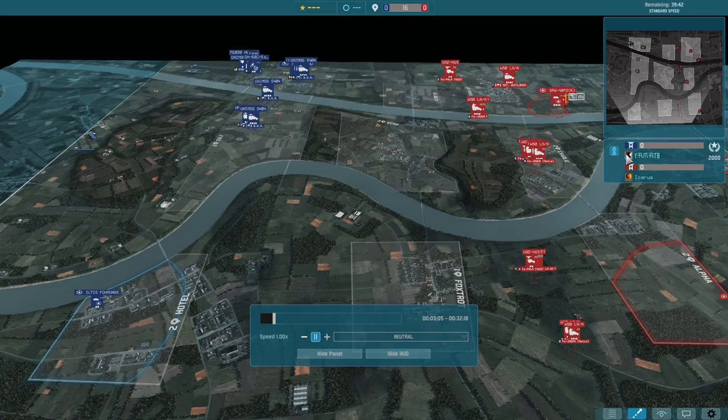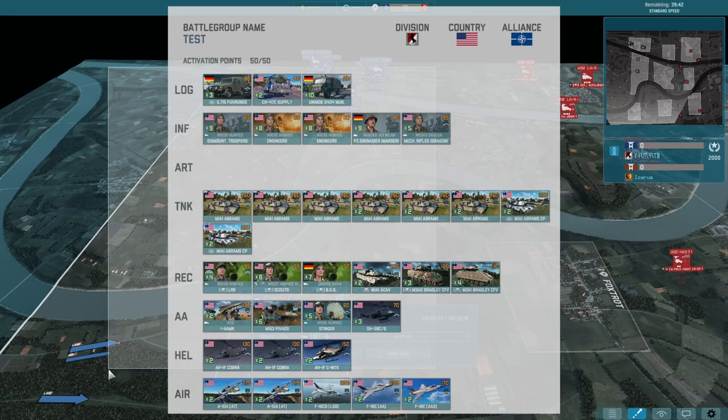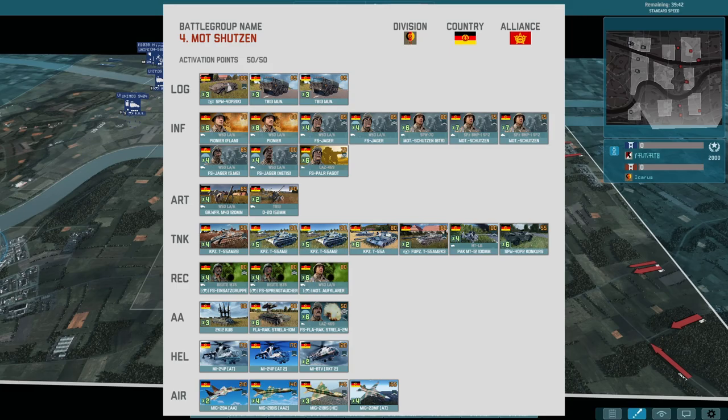Welcome, ladies and gentlemen, to some more Warno. We're doing a 1v1 here, ranked, playing against Yamato, aka Homelander. He's playing his 11th Cav on the left side.